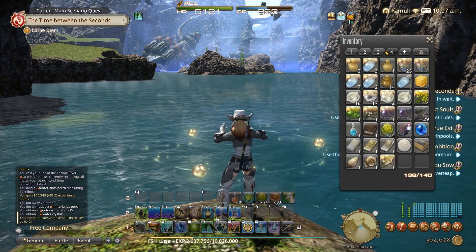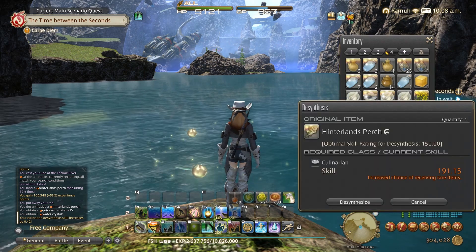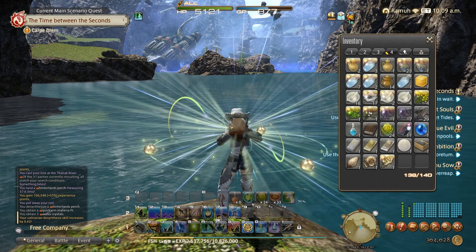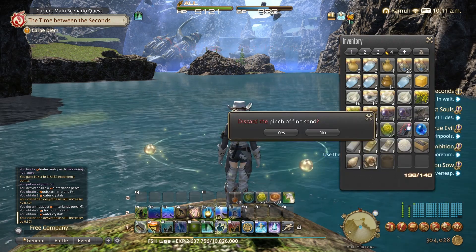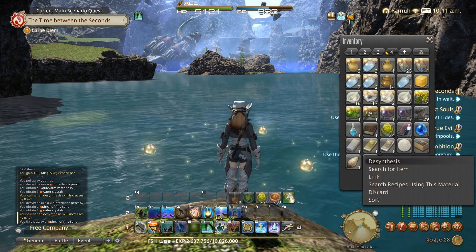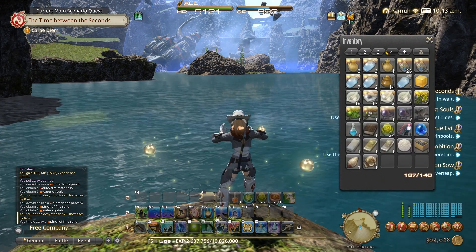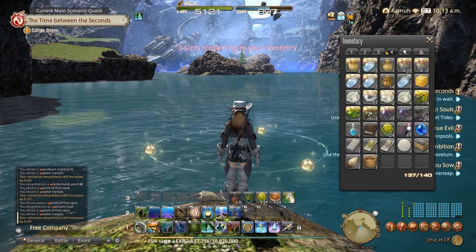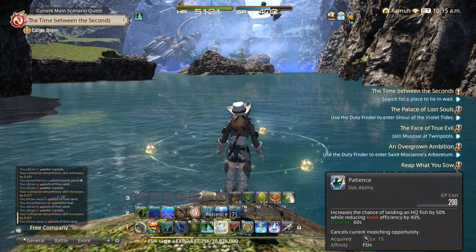Just clearing a little bit of room in inventory here. I often get elegant silver and elegant gold out of this. In addition to your various crystals you need for crafting — which can save you a little bit of crystal farming too — so it takes another tedious job off your plate.